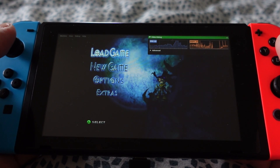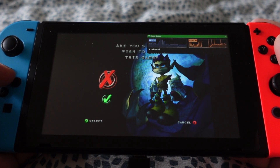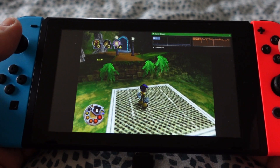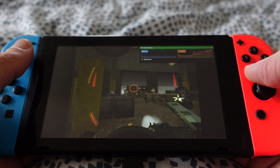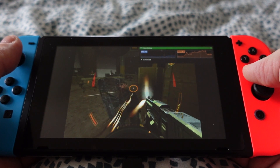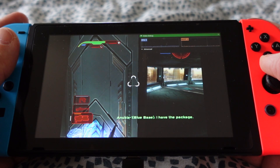Xemu is an open source Xbox emulator project designed to bring the world of original Xbox gaming to modern hardware. With a strong focus on compatibility, this emulator aims to faithfully recreate the Xbox console's architecture, allowing users to run a wide range of Xbox games and applications on their PCs. And since there's a Linux port, we can run it on a Nintendo Switch with L4T Ubuntu.